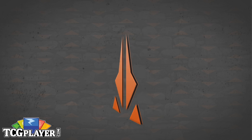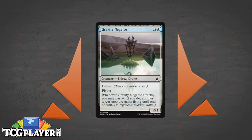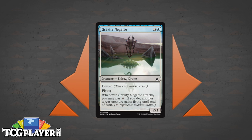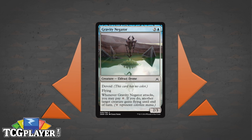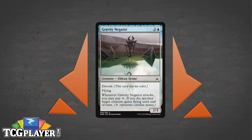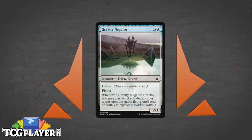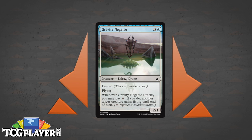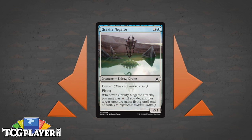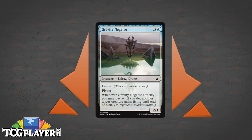My pick for the best blue card in Limited is Gravity Negator. I was torn between this and Blinding Drone — I'd be happy having either in my deck — but at the end of the day I want the creature that lets me deal the most damage. Giving a random ground fatty flying is a huge deal. This guy could go a long way to making green a playable color, just giving one of those 5/5 ground creatures that would normally be gumming up the ground some wings.